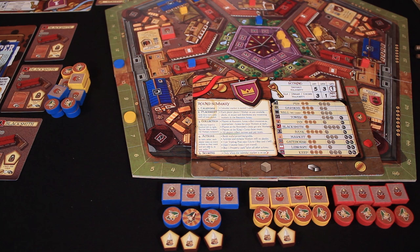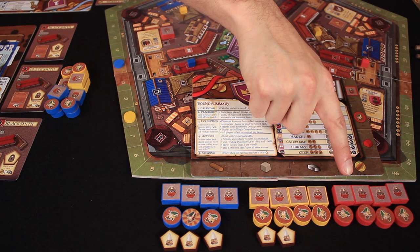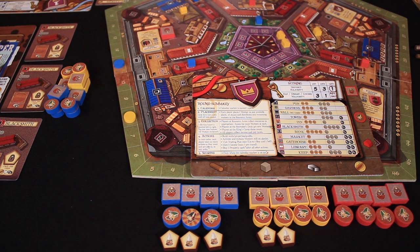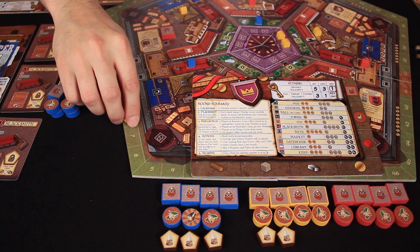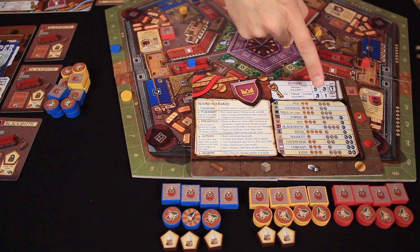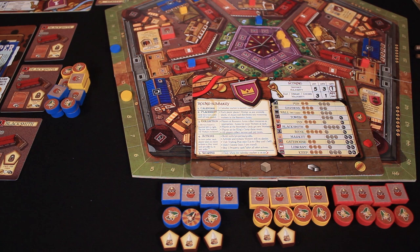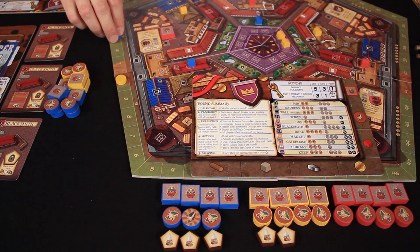Now it's time to score for worker majorities. All workers are laid out, including gnomes from gnome locks and non-player workers. In a two-player game, non-players each have four dwarves and four elves for this part of scoring. All players are tied for the most dwarves, so everyone gets bumped down to one point each. For elves, Luke is tied with the non-players at four and Rodney only has three — Luke gets one point, Rodney gets none. For gnomes, Rodney has three and Luke has two — Rodney gets three points and Luke gets one.